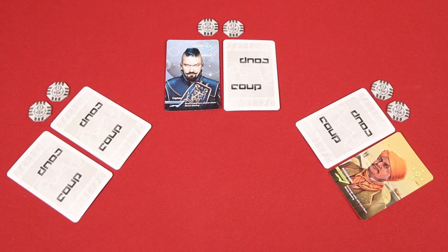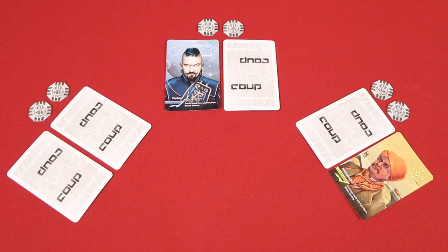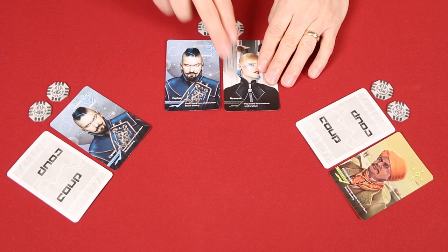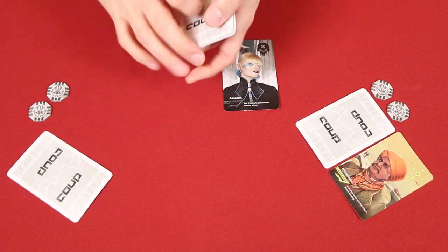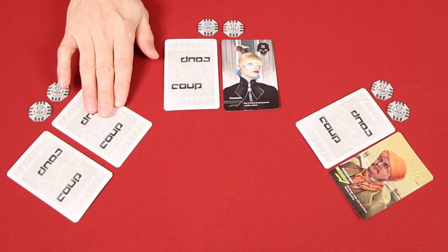Let's say the player here does make that claim. They will not reveal any cards at this time — they're just claiming to have the Captain — and if they go unchallenged, then their cards will remain face down and my steal will be blocked. I don't want my steal blocked, and I'm suspicious that they're lying. So, at any time that someone claims to have a role, any player can speak up to challenge them, and I will, by saying, 'I don't think you have the Captain.' In this case, it turns out the player did have a Captain. So I lost the challenge, and that means I'll have to reveal one of my cards and lose an influence. This also means that the player here did successfully block my attempt to steal. Additionally, because both of these cards were revealed to correctly prove their claims, we would then shuffle them into the deck and each get to draw a new one, placing it face down in front of us to restore that influence.